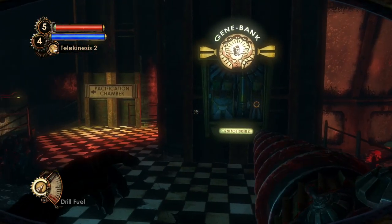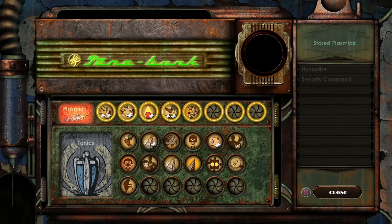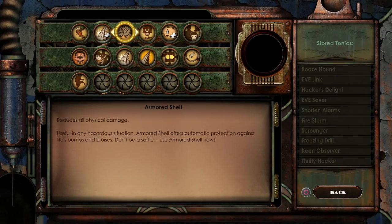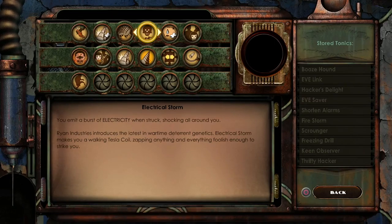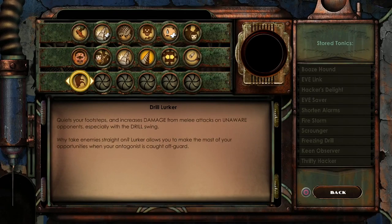We're changing it up because the combat might have been a bit boring — even on the hardest difficulty this game is actually pretty easy. I swapped my tonics to focus on drill power, adding Electric Storm and Drill Specialist, which significantly decreases plasmid cost but limits weapon selection to the drill, hack tool, and camera. I also swapped Arms Race out for Drill Lurker: quieter footsteps and increased damage from melee attacks on unaware opponents, especially with the drill swing.